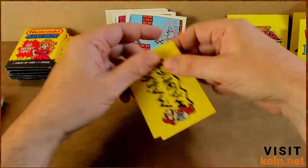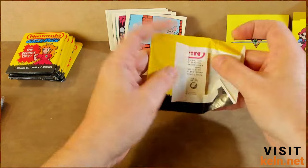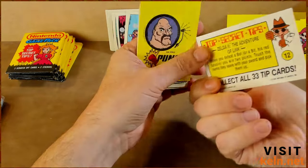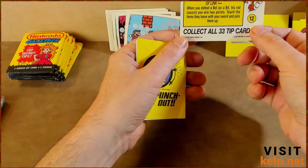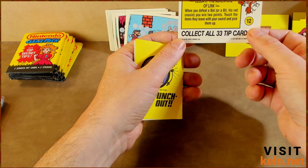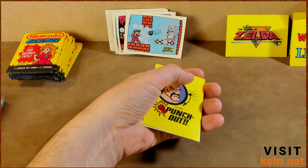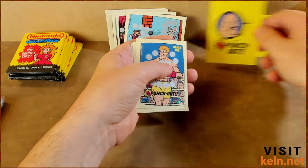So now we're really just looking for the stickers. Mario Madness. Win with Link — got a couple of those. I like how nicely these open and that there's no gum. Another Win with Link. Top secret tip — Zelda 2: The Adventure of Link: 'When you defeat a Bot, his red cousin gives you two points. Touch the item they leave with your sword and pick them up.' That's not really a tip — I believe that information is explained in the owner's manual.